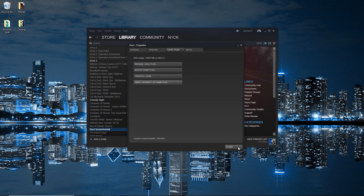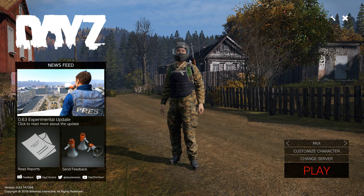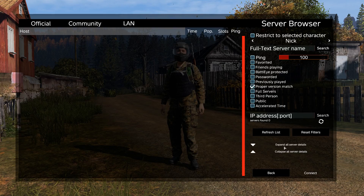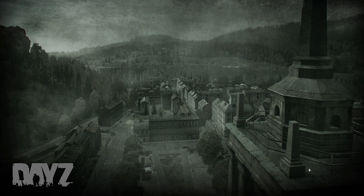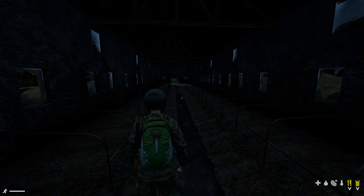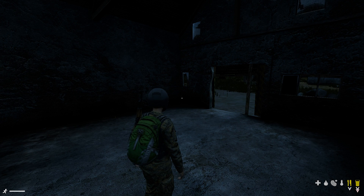So go ahead and close that, and close that, and launch DayZ. Now that you're in DayZ, all you want to do is go down here and join any random server. Alright, now we are in the game. If you followed my steps properly, you should not get kicked for BattleEye client not responding.